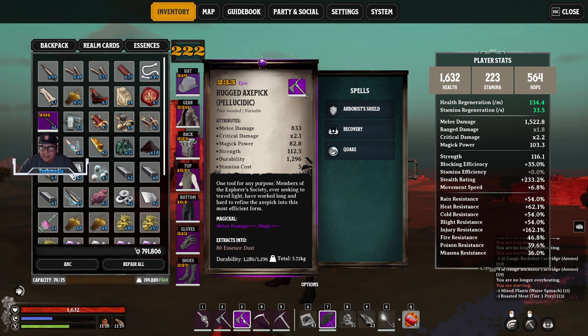To get the item level to 235, or above 230 in general, you're going to have to use infusions like melee damage times three, magic damage times three, and durability. Whatever stat is on this axe, you're going to have to increase it through infusions. You also need to push the item level up with enchantments.